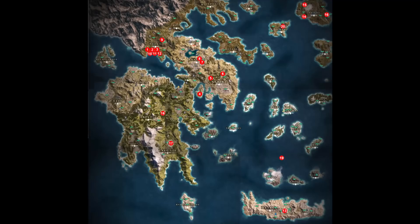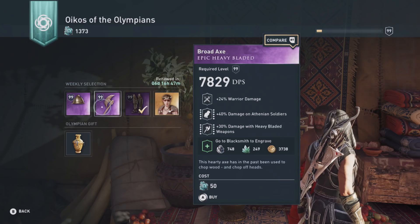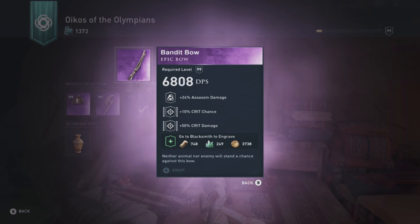The first item is probably the best bow for warriors and assassins you can get. The hunters have their Oaken Bow of Chambers, but warriors and assassins need the Bandit Bow. The Bandit Bow can be found at the weekly purples from the Oikos of the Olympians, or when you try your luck with the Olympian Gifts. It has assassin damage, crit chance, and crit damage — one of only two purple items in the game with crit damage on a bow. For a warrior build you can use the assassin damage conversion, like in the 2020 warrior build.